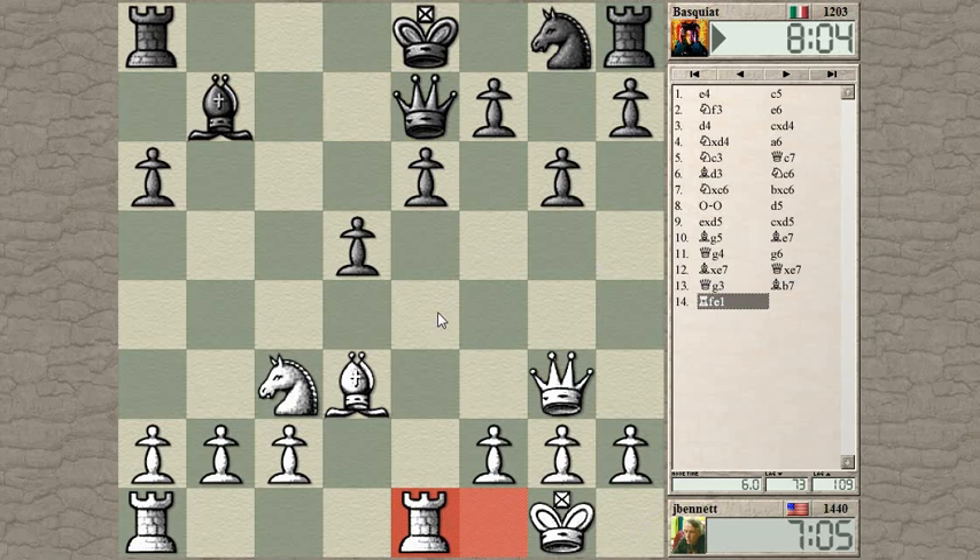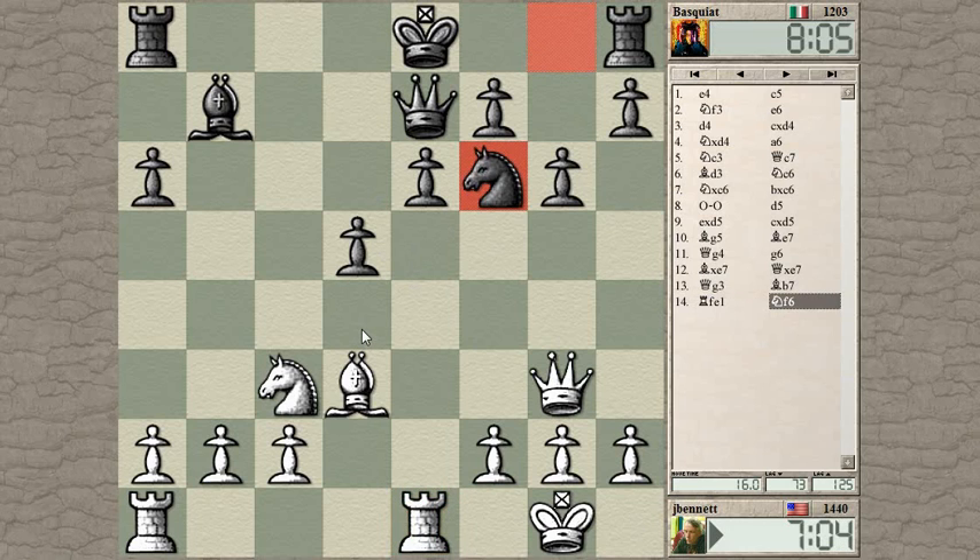I'm using piece pressure to keep him from advancing these pawns if I can. He could push with the d-pawn; I'm not sure if that's effective. He can harass my queen with knight to h5 or a knight here, but here I just take it — knight takes, knight takes, and I can take it and win a pawn.